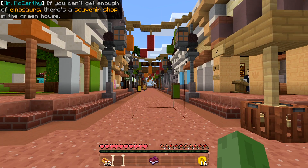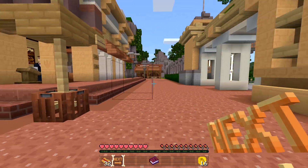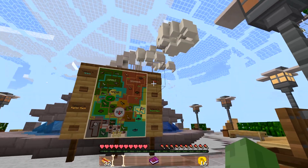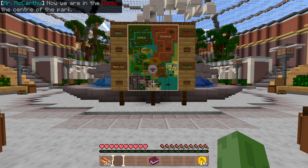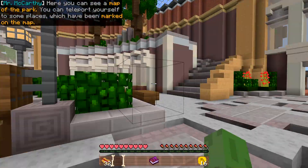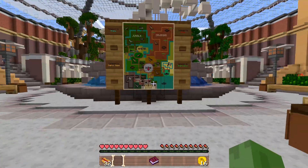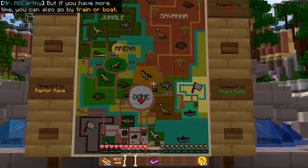If you can't get enough of dinosaurs, there's a souvenir shop or greenhouse on the street. You'll also find rentals for golf carts. Now we're in the dome — the center of the park — where you can see a map and teleport yourself to marked locations.